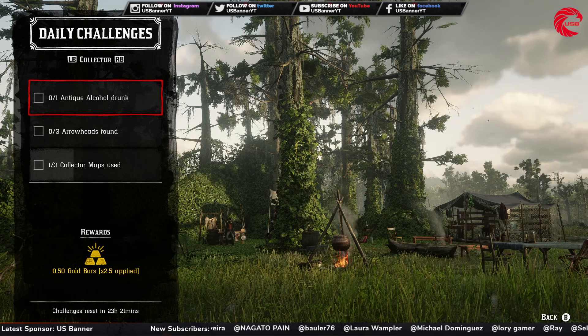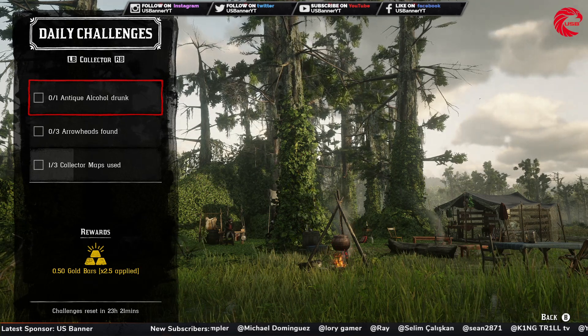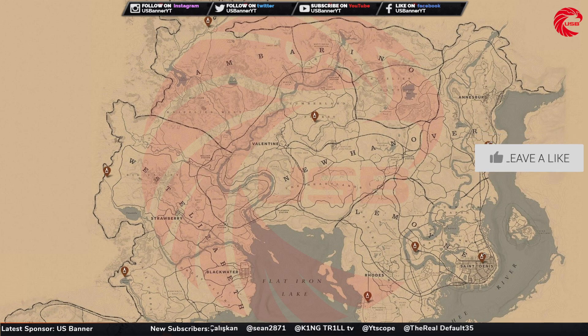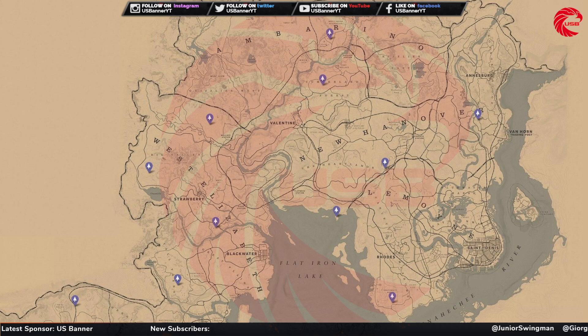For the Collector role daily challenges: you have to drink an antique alcohol bottle. Here is the location for antique alcohol bottles in Red Dead Online. Go to any of these locations, collect one antique alcohol bottle, and drink it. Make sure you go to this location before 12 AM global time, which is London time — if you go after 12 AM, you cannot find the antique alcohol bottle in the same location anymore.